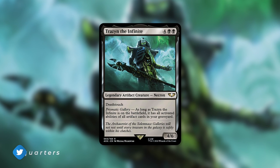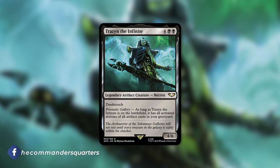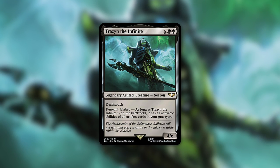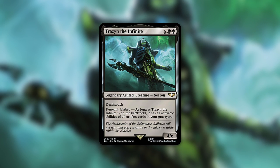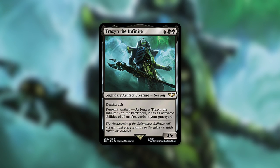Here we go. Trazin the Infinite — what a fitting name, as you'll see here in a second. A 4/6 Necron with Death Touch that costs 4 black black. It has Prismatic Gallery: as long as Trazin the Infinite is on the battlefield, it has all activated abilities of all artifact cards in your graveyard. Ridiculous.